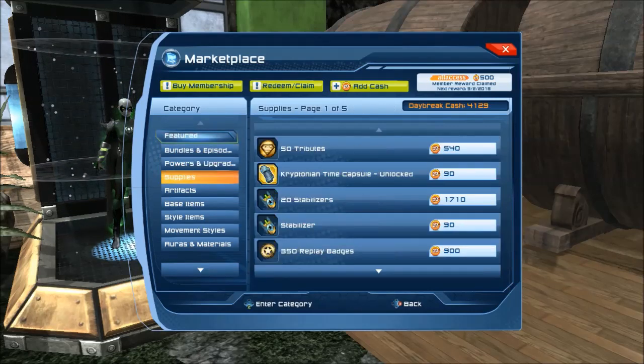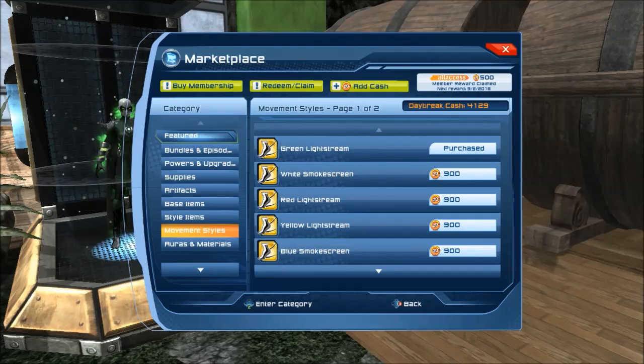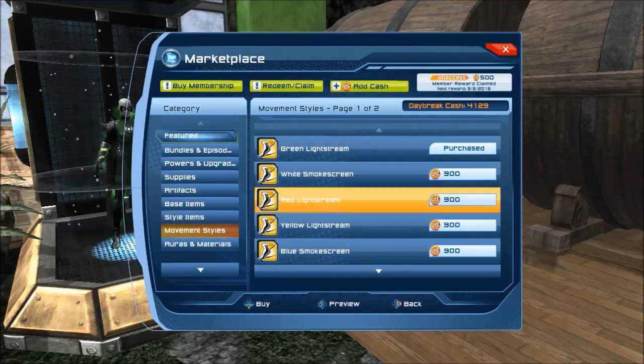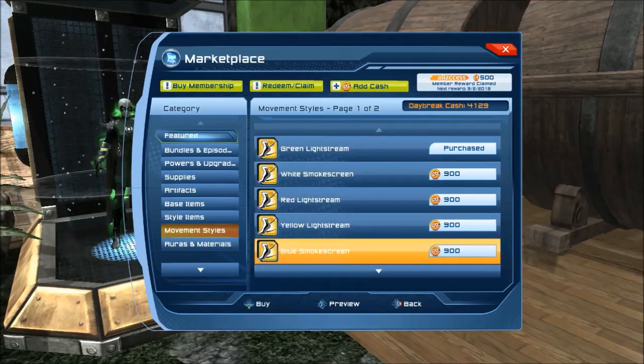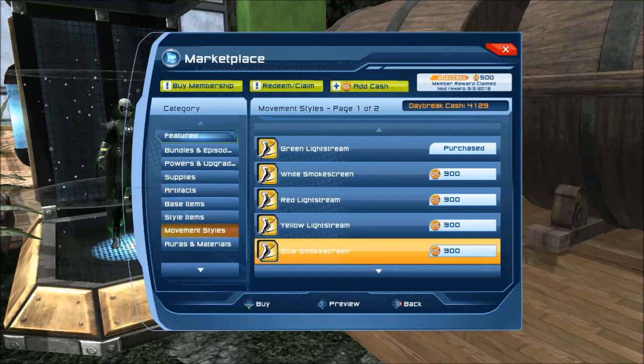Okay, so we're in the marketplace. These things have their own category called Movement Styles — so it's not a style item. I've already purchased the green light stream and the orange smoke screen. At the time of launch I think there are three of each type — let me just double check. I think there's three smokes and three of the light ones.